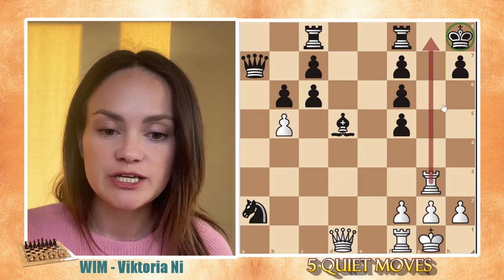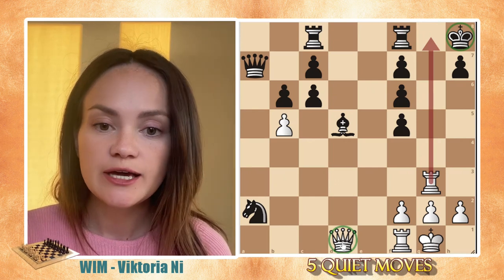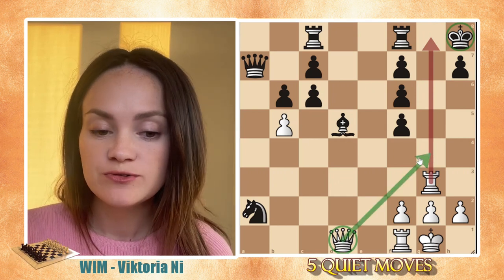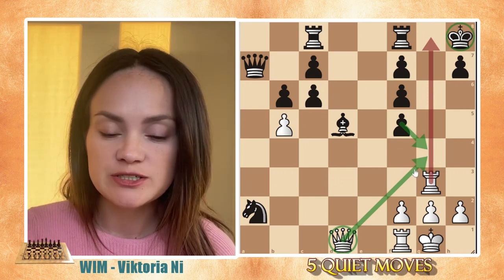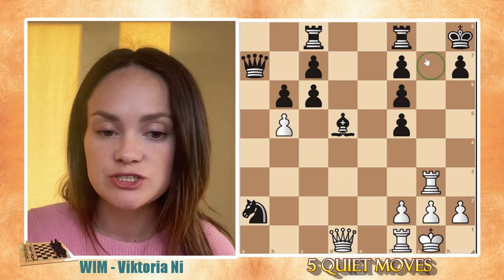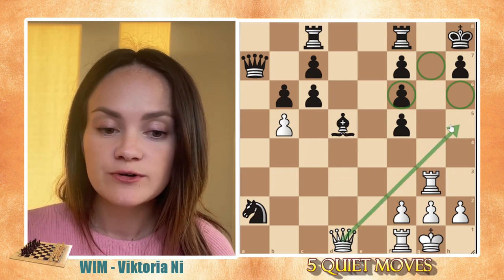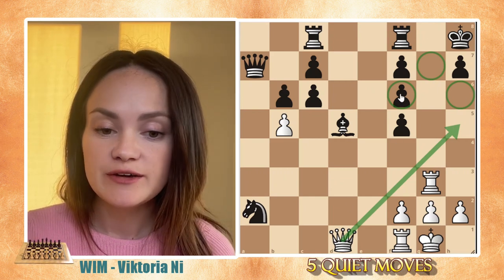The king is now on h8. We could use our helper, the queen on d1, and bring it all the way to attack the king on g8. We could look for something like queen to g4, but after queen to g4 it will just be captured. So it is not the best solution. The best move here is to realize that the weak square is g7, and f6 is the square we are looking at. If you try queen to h5, there are no real entry squares to deliver check. So f6 is our goal.